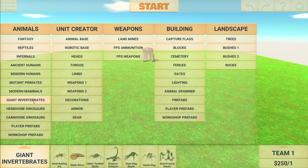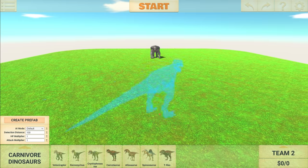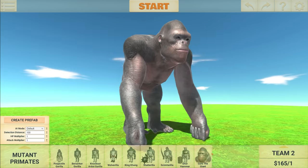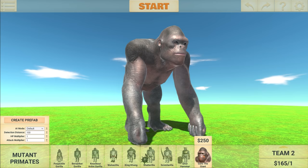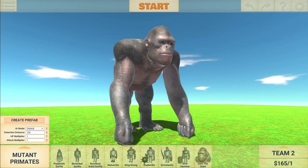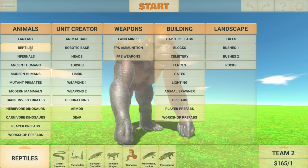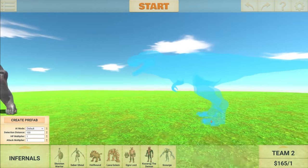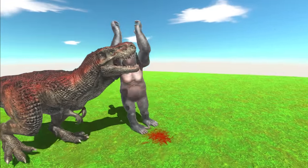Let's go ahead and make him fight a T-Rex — start off with a pretty powerful unit. Another thing I've noticed is his price has changed. He is now $250; before I'm pretty sure he was $180. That makes him the strongest unit in Animal Revolt Battle Simulator. The Scourge is $240, so he's $10 more. Let's see this guy in action. Did you hear that roar? That sounded pretty cool.